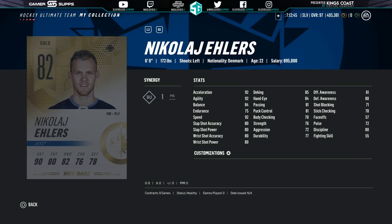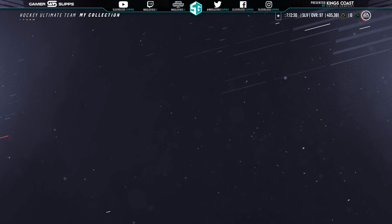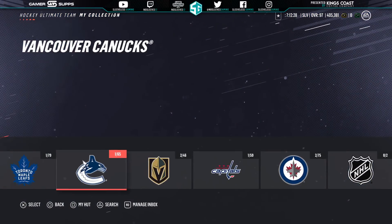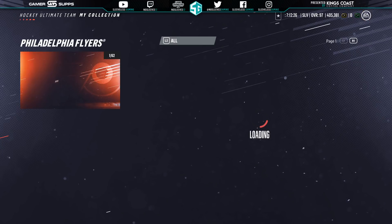Next up would be your starting right winger: base Nikolai Ehlers. He's got 90 speed as well as an 80 overall shot, making him very valuable very early in the game, as well as having BU. I saw him as low as 2,600 coins, which is basically the bare minimum for gold rares. I wouldn't go any more than 3,000, so anywhere in that range, pick up your right winger Nikolai Ehlers.